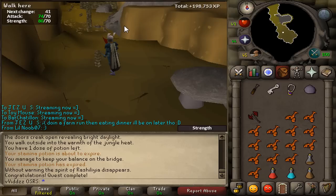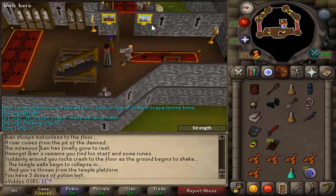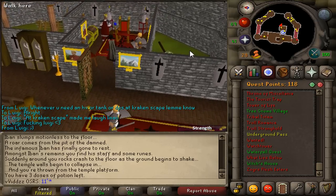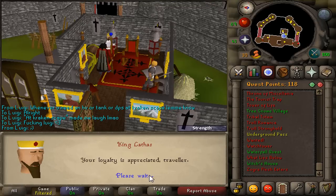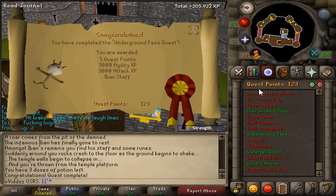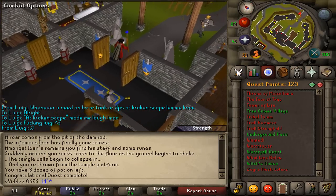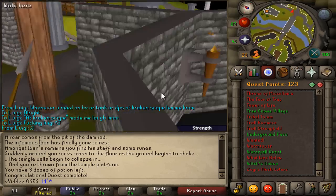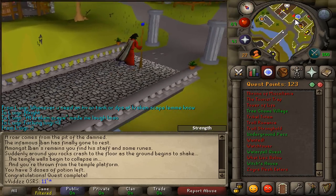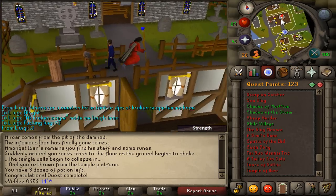After failing many attempts at the agility sections, I did manage to complete the Underground Pass. Five quest points, 3k agility, and 3k attack experience. It was a massive burden to get through, but that weight is finally off my shoulders. Combined with Shiloh Village, those are two very important quests out of the way.